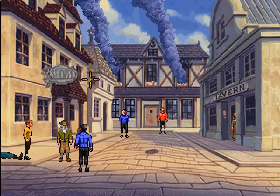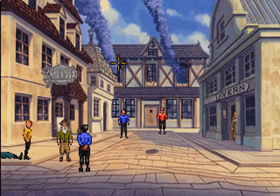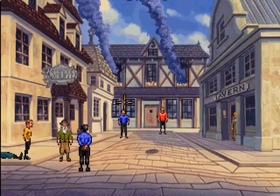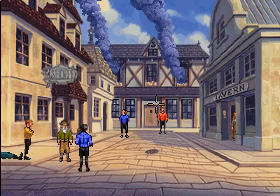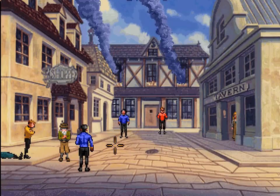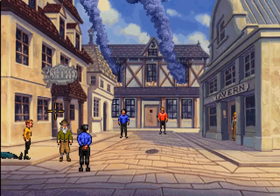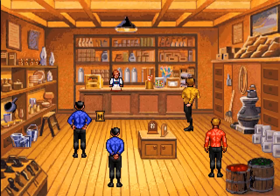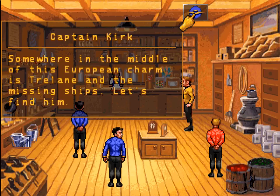Welcome back. It seems that Trelane has recreated a German town in the latter part of World War I as part of his fixation on war. Spock is detecting some weird energy readings from this shop, so we should probably check those out. Somewhere in the middle of this European charm is Trelane and the missing ships. Let's find him.